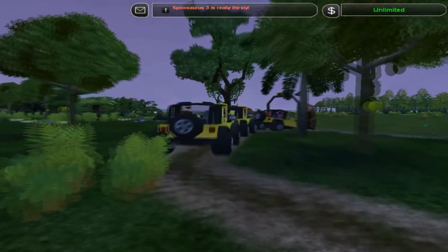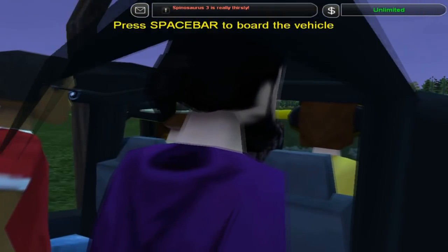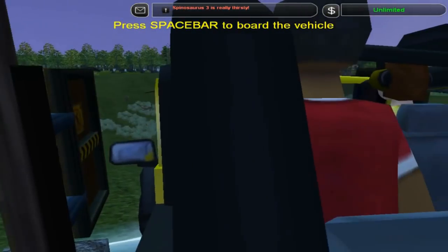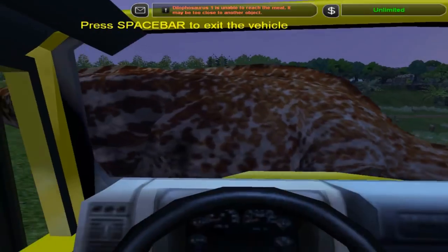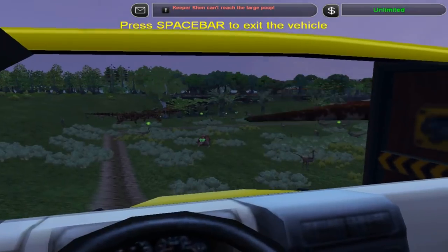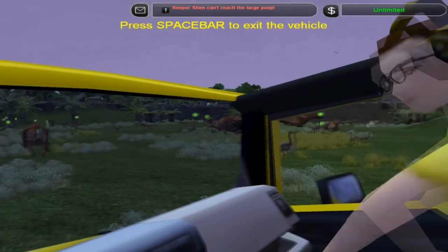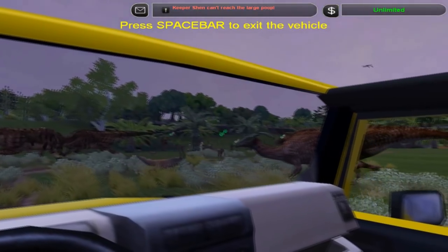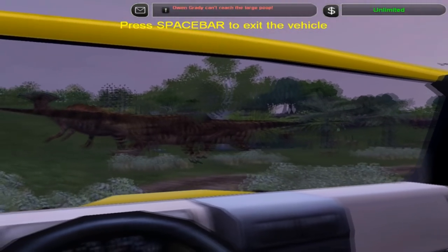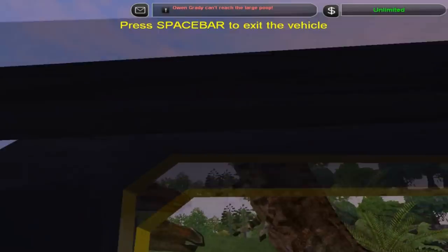There we go - we're just gonna jump right on over here. Can we board the vehicle? Yes, we can - there we go. Here we go! As you see, we have so many Gallimimuses. When they call it Gallimimus Valley they're really not kidding. There are lovely Parasaurolophus as well. Some Brachiosauruses just chilling. Oh look at that guy!